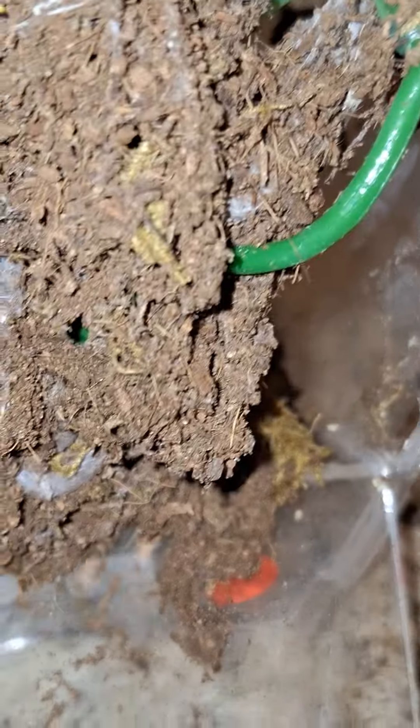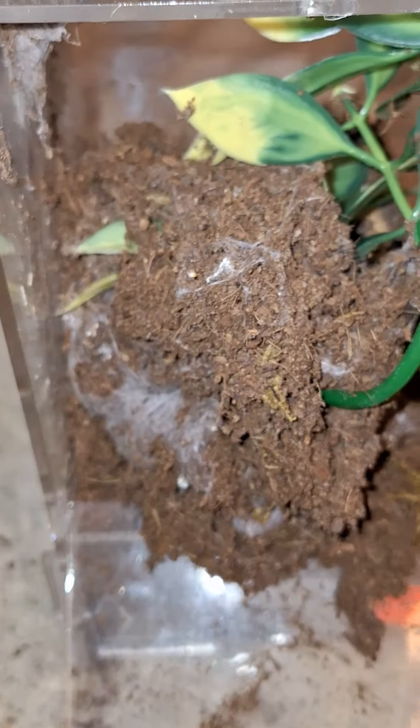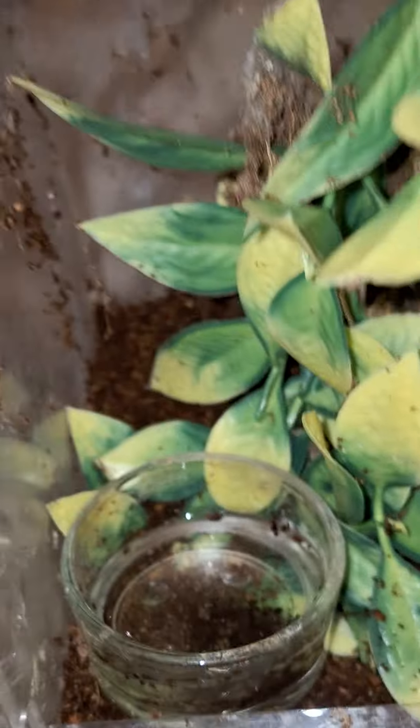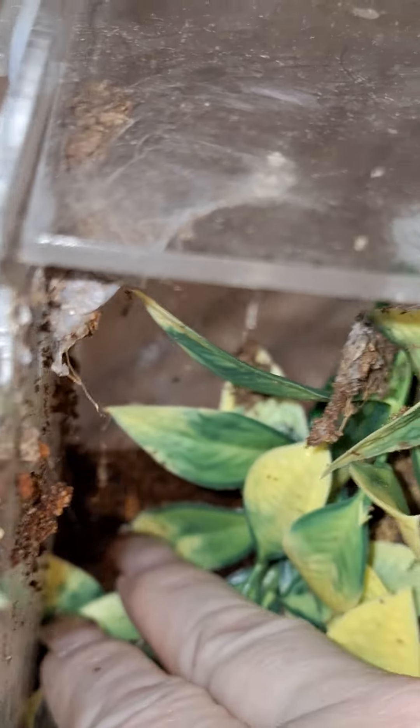You know what? I'm going to redo the entire small enclosure. Undo all of this, put some fresh soil in — everything. There. Redid Palladra's home. Got it nice and built up. He can go ahead and excavate as he wants and web up and all that fun stuff as he chooses.